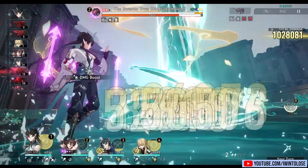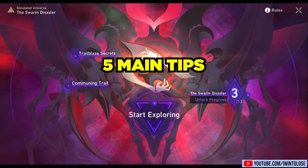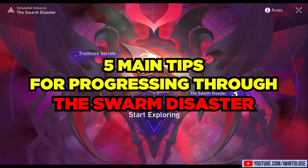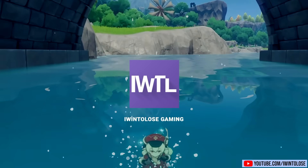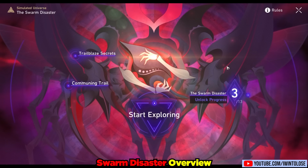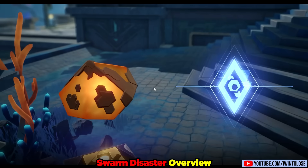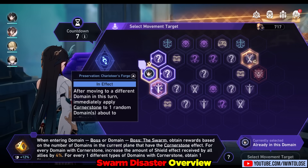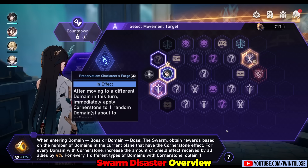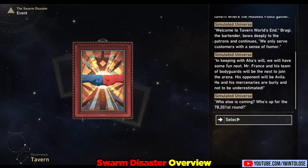Honkai Star Rail is further upping the ante and meeting player expectations with additional end game content. In today's video I'll be going over five main tips for progressing through the new hardest content in the game. So what did Honkai Star Rail add? They added a spin-off of the simulated universe called the Swarm Disaster — basically an end game version of the simulated universe gameplay mode, though it can also be enjoyed in the mid-game-ish as well. Swarm Disaster is essentially an enhanced, more difficult, labyrinth-style version of the regular simulated universe.